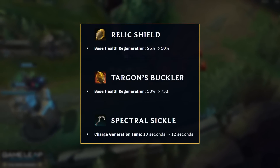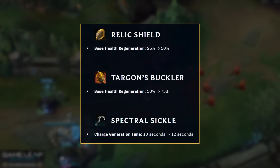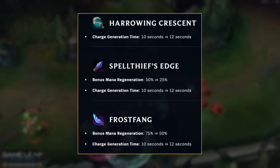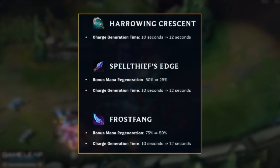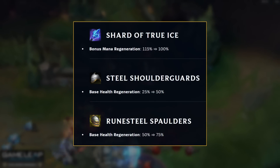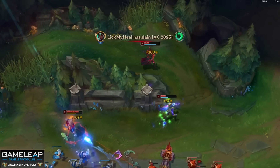Just when you thought Thresh, Alistar, and the other engage supports couldn't get buffed enough, their items are also getting buffed while the enchanter support items are getting nerfed. They really want to change this bot lane meta. So those were the big champion and item changes for 13.4. In the flesh, we'll have to wait and see exactly what they mean in the next couple of days for the meta and the champions affected.